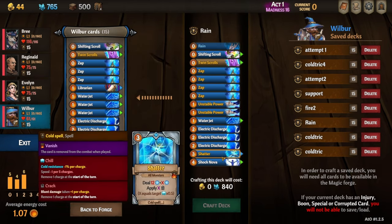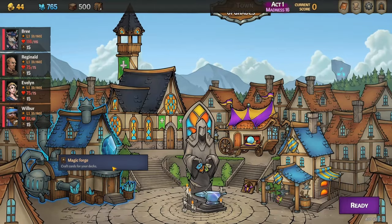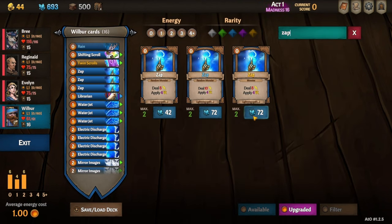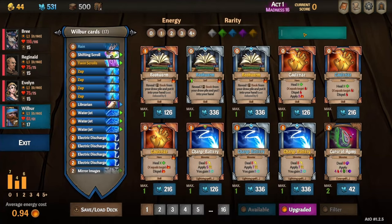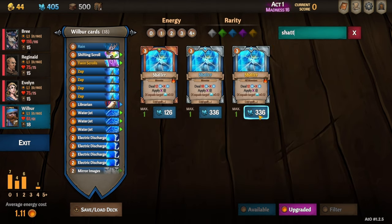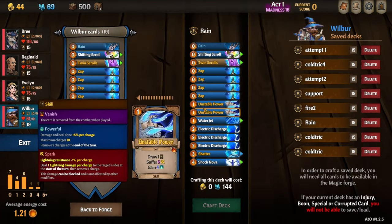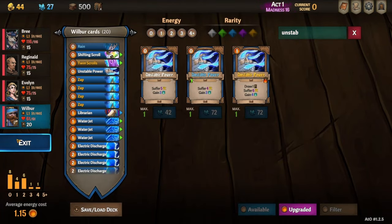Rain is going to be very good for our early game damage. We buy Shatter and Shock Nova for Wilbur. I ended up changing my perks a little bit and didn't have the money to buy the full deck — I was about 70 shards short. So I have to make some modifications on the fly. We upgrade the Zap so that we can always target the enemy that we need to, otherwise you might hit a random enemy that didn't need to take damage rather than killing the one you needed.